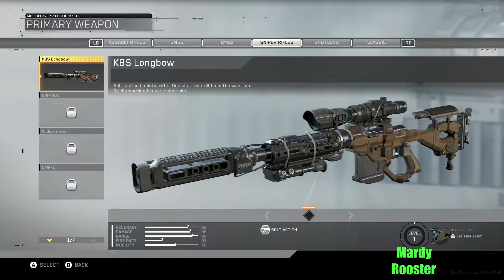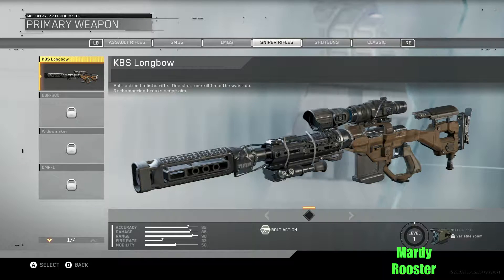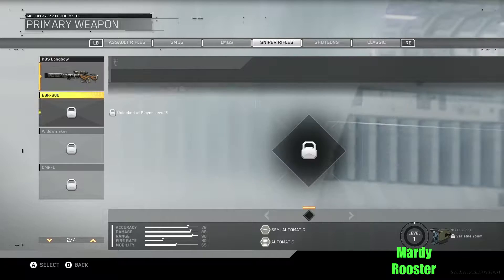Then we've got the sniper rifles. KBS Longbow: bolt action ballistic rifle — one shot, one kill from the waist up. Rechambering breaks scope aim. Interesting — they try to kind of balance it there a little bit.